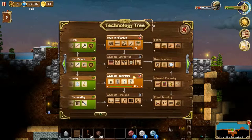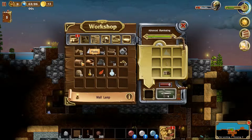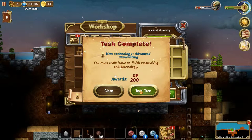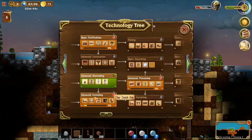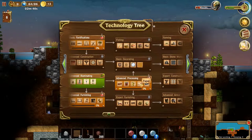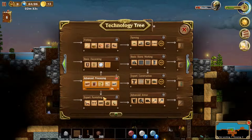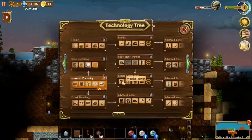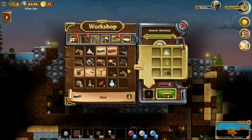We're back at the tech tree. We're missing just a little bit on this, so let's make some more wall lamps — and we completed it. We've now unlocked advanced furnishing, furnishing, and advanced processing. So we can make fabric, paper, and steel, which then leads to expert furnishing, advanced armor, and expert construction — which gives us wooden towers that can shoot arrows. And we can actually make steel now: it costs two coal and two iron.